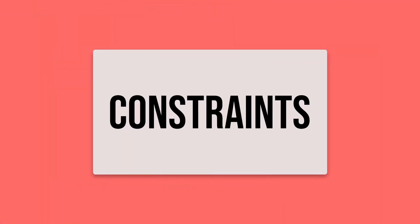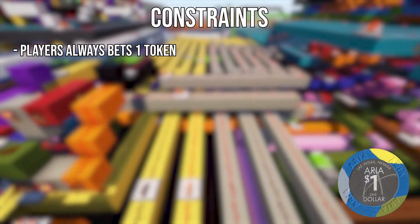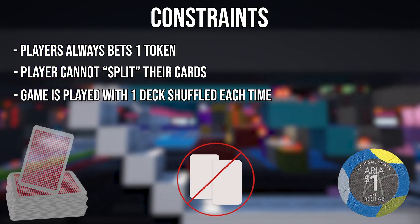Maintaining pretty much all of the original rules of Blackjack, we are just going to make a couple small changes to make the design a little bit easier to build out of redstone. First, the player will always bet exactly one token. Second, if a player draws two of the same value card, they will not be given the option to split. And third, the game will run with one deck, and that will be shuffled after each hand. Now let's build our deck.